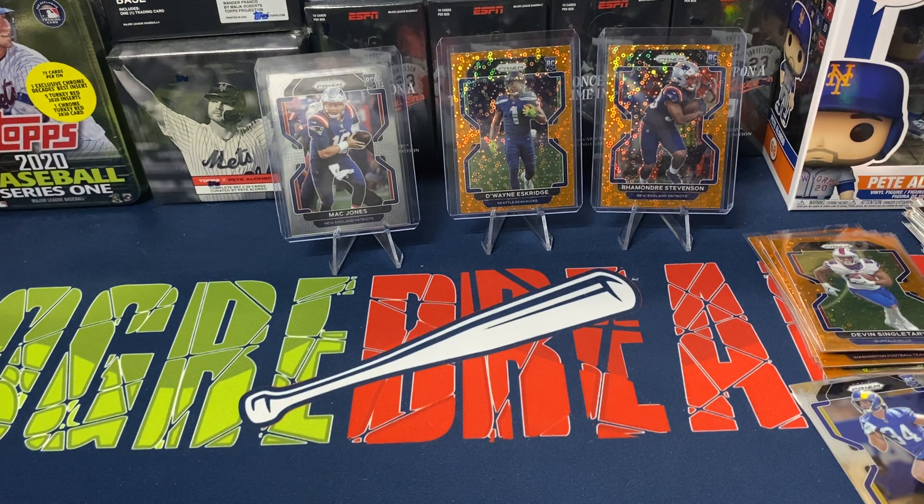The Stevenson and Eskridge are not too bad as orange Discos. There's definitely way better ones, but when you're getting two per box with a 110-card rookie checklist, it is tough to pull anybody good or anybody that you really want, especially when you only get two per box.